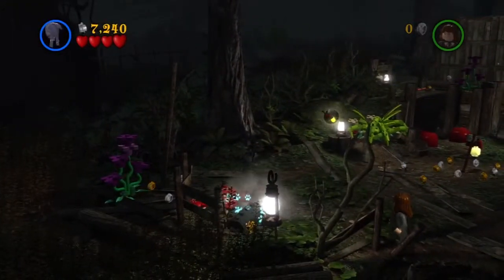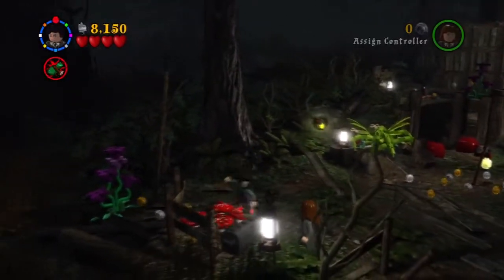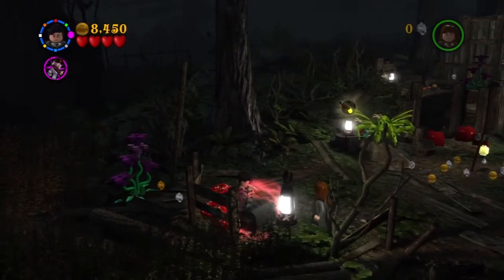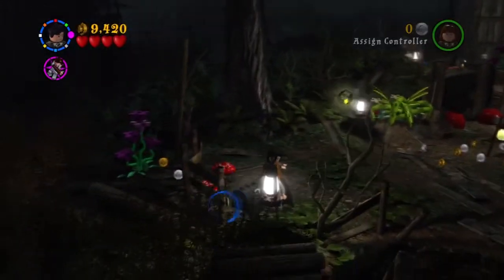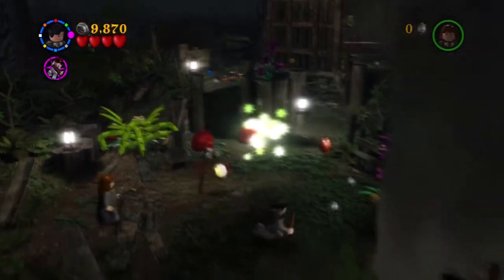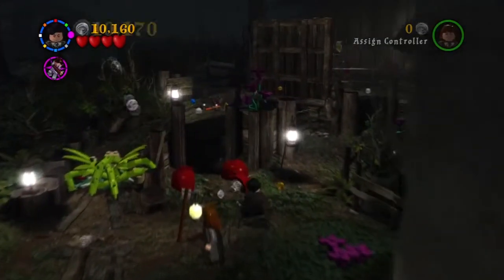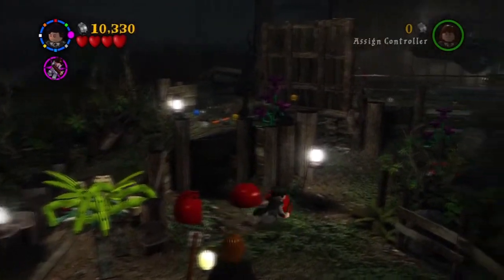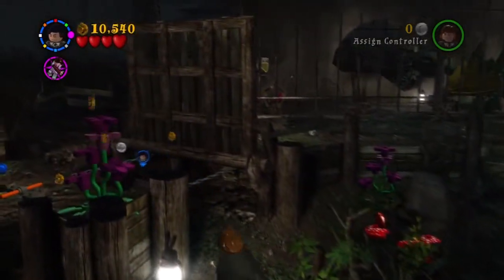Through the level there are some digging spots, and they're dark objects. But when you use Crucio on them, you only get some studs. I thought it was a glitch the first time, but it actually isn't — you only get a few studs from those dark object chests, not special items. So just remember that and don't freak out if you don't get anything.